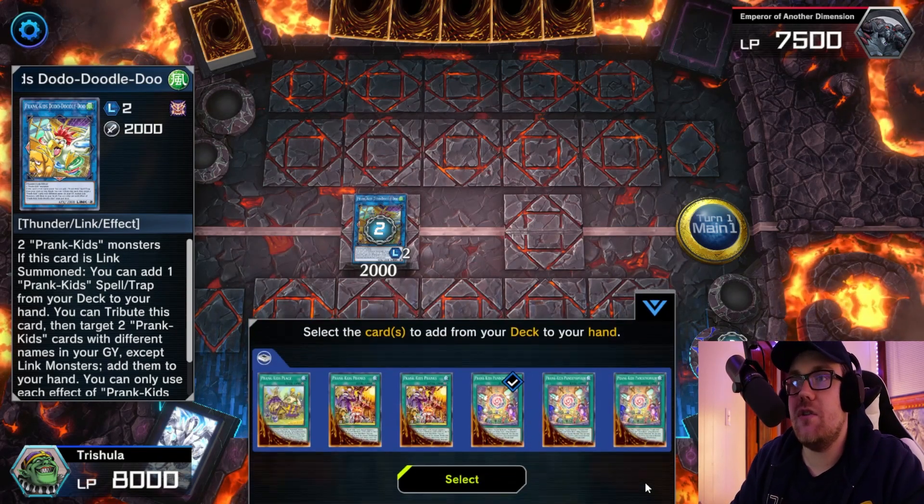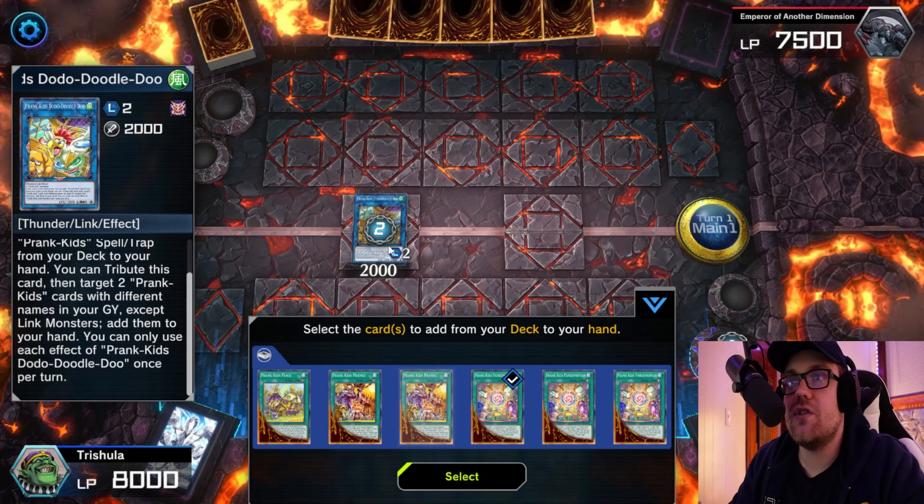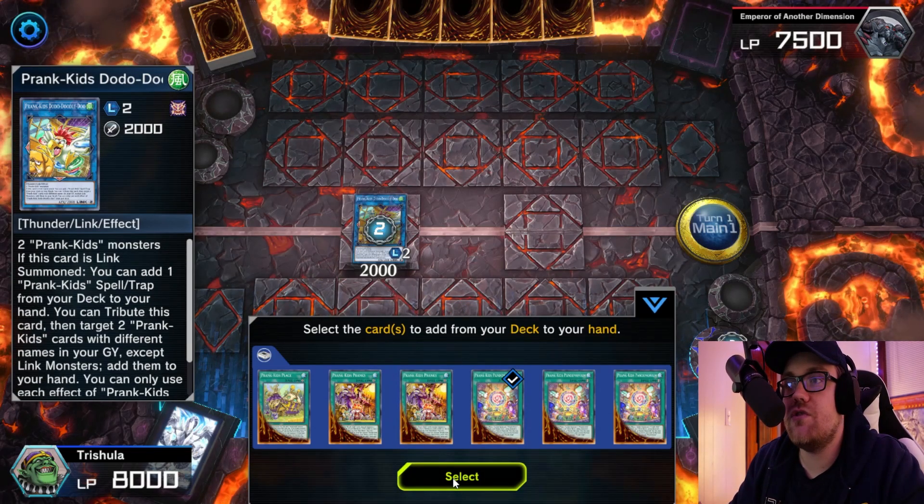I like to search Prank Kid Pandemonium with the Doodledoo if I have another Prank Kid in my hand. Because if my opponent happens to have Nibiru when we get to 5 summons and they choose to activate it, you can chain that Pandemonium and try to trigger one of the effects of the kids that you have not yet used. So that is an option, just something to keep in mind.